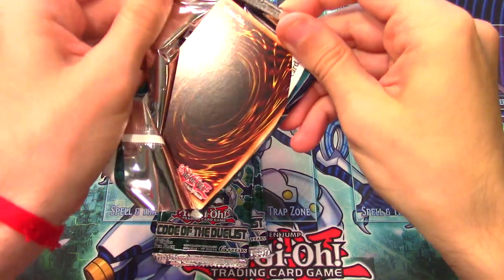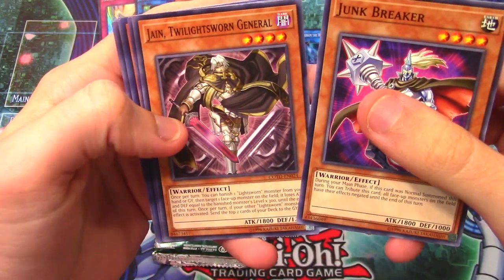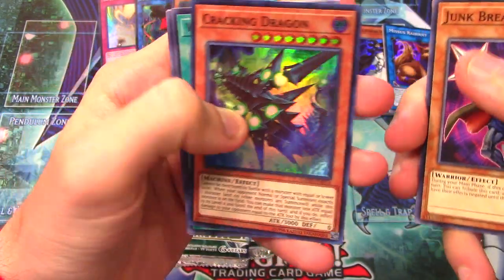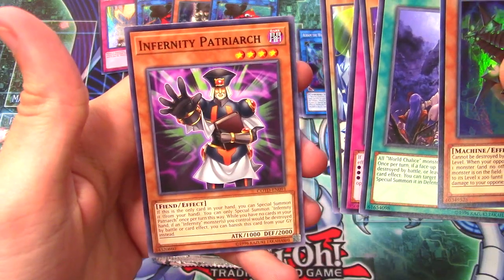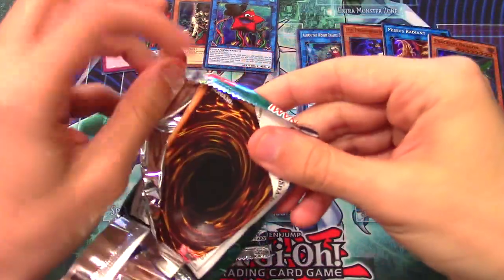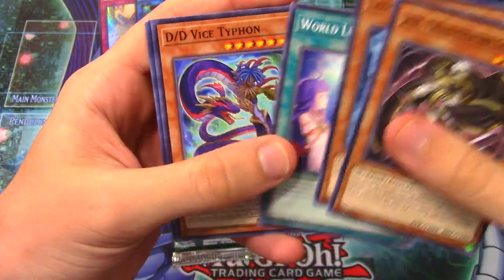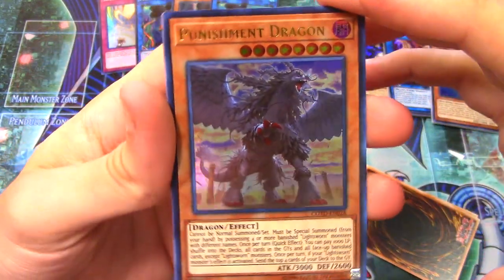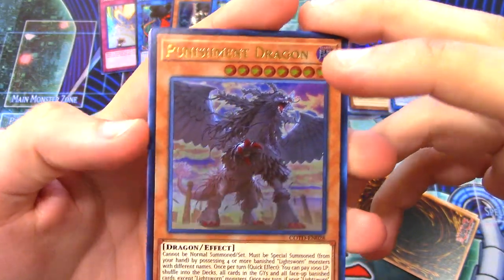Now on to the Code of the Duelist packs - these are unlimited reprint packs, but no big deal. As long as we get that fresh Firewall Dragon I'm satisfied. We got Junk Breaker, Jane, Pulse Mines, and Cracking Dragon as a super rare - not sure what it does but seems cool. World Legacy Discovery, Trump Panda, and some commons. Come on Firewall Dragon! We got Jane again, Launch Commander, World Legacy Heart, DD... and a Punishment Dragon ultra rare! These Lightsworn cards really like me.